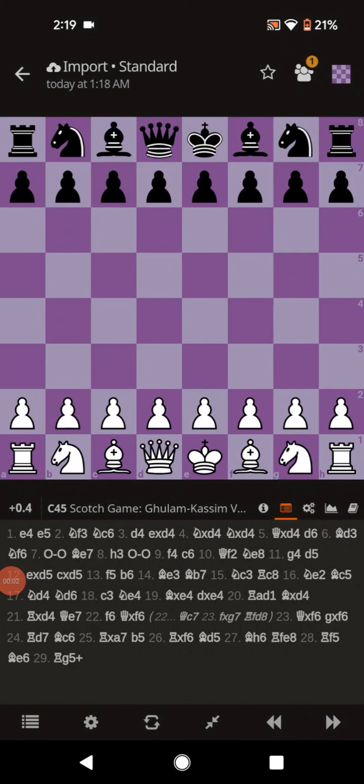What is going on everyone? I have a special treat for you today. It was first discussed in 1828 in a book written by Mr. Gollum Kassam.